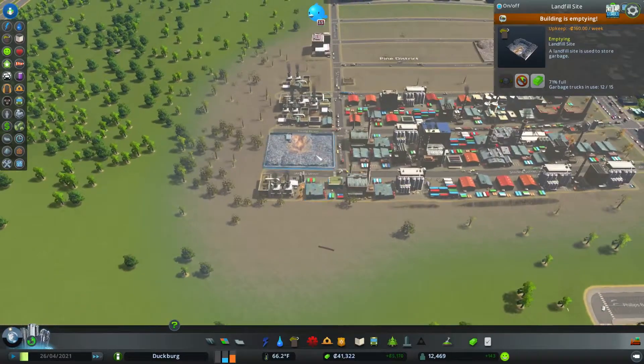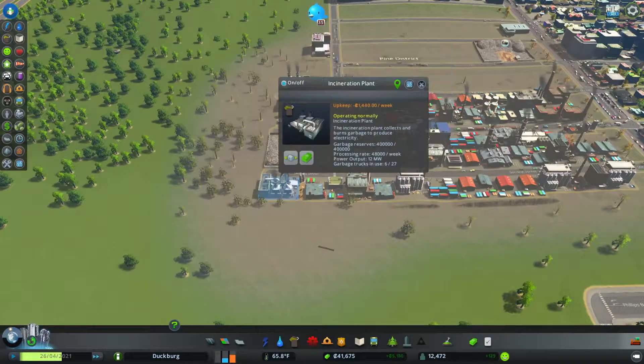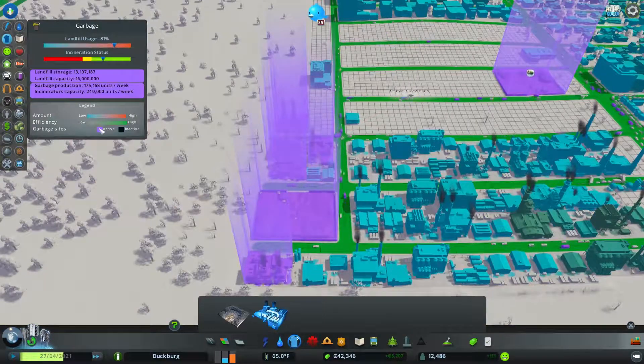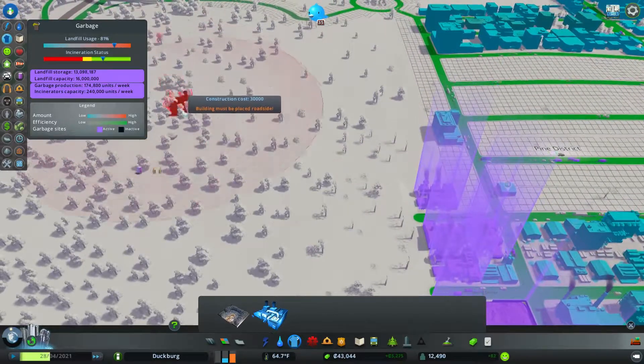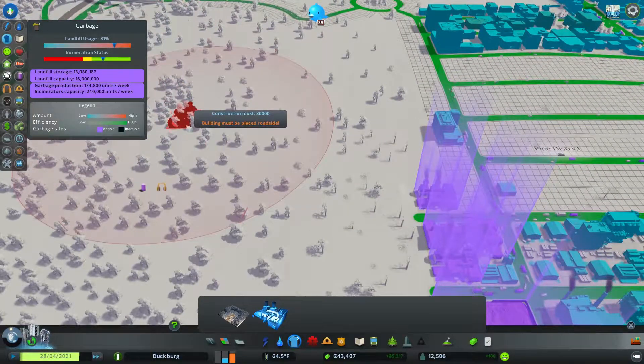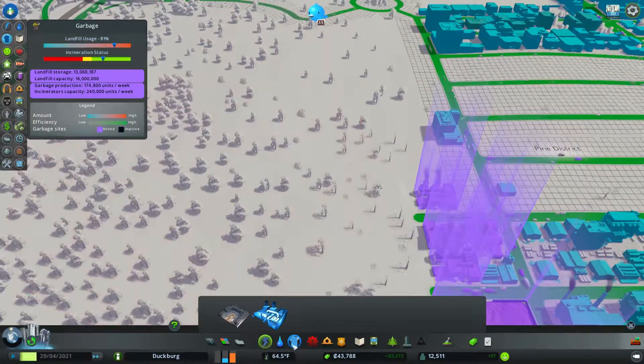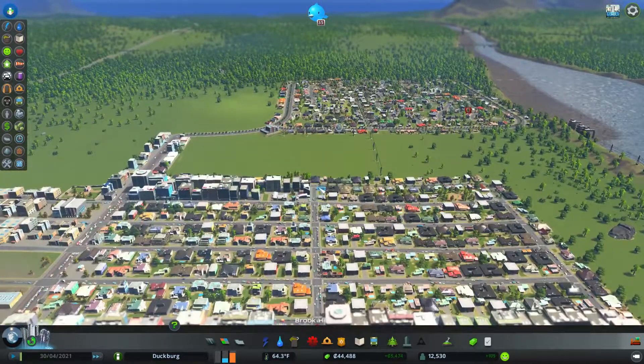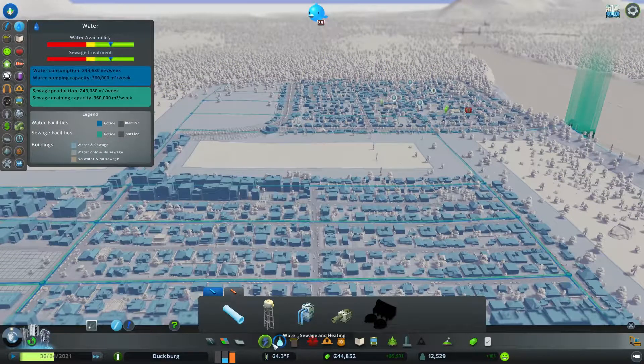Slowly but surely we'll get there. Building these places — you've got to manage it. Some people are all about just jumping in and going crazy with it, but I want to make sure we do it right. I don't want to have some kind of catastrophe where things just go down in flames.